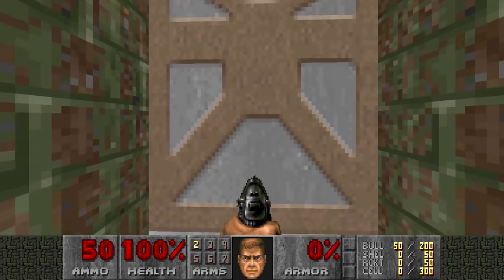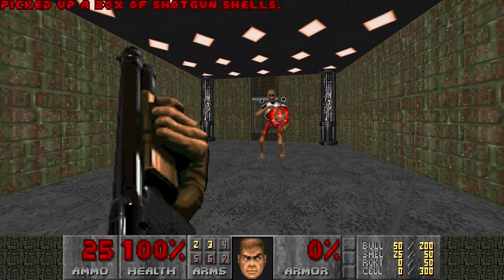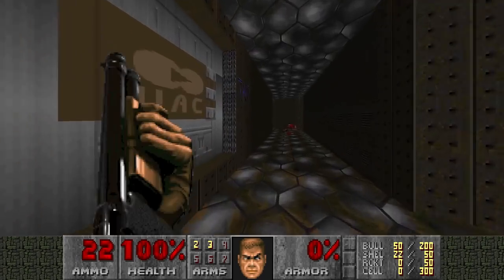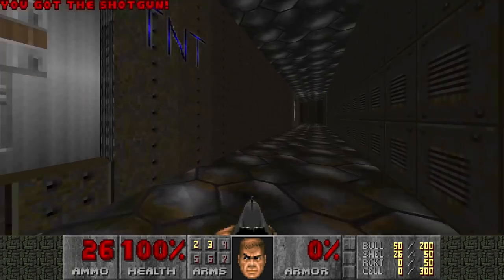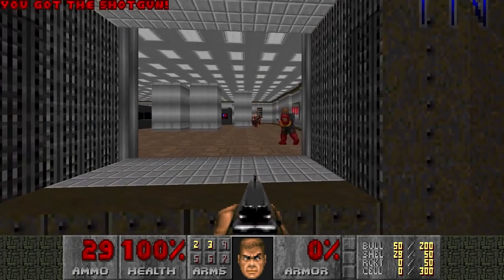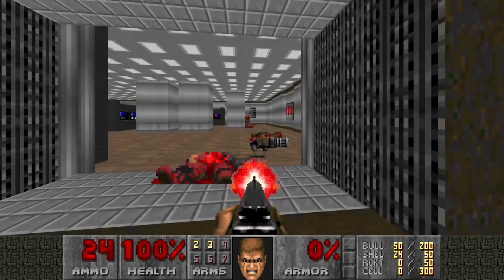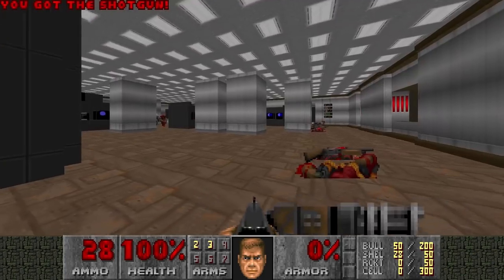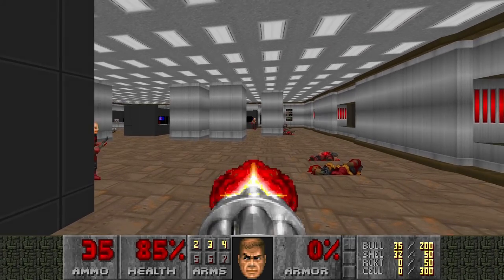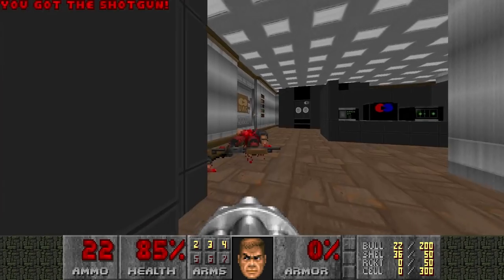Another mediocre map, but it's a short one so I don't really mind. It has a lot of these weird optional areas, like this laboratory here. Kill the shotgunner first before I forget him. This big lab just filled with hitscanners, and that's it. Nothing rewarding in here except for an energy cell pack, which we cannot use because this map doesn't give you a plasma rifle or a BFG. Kinda pointless.